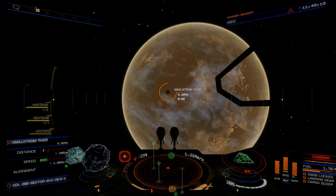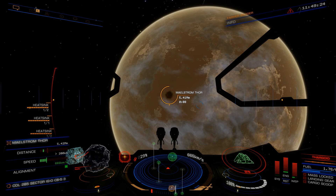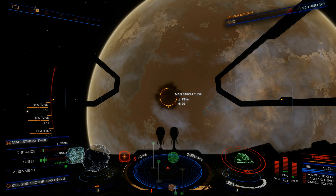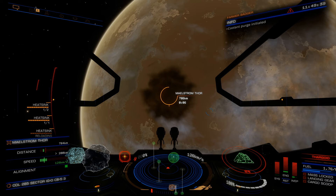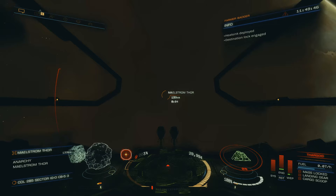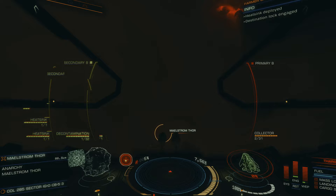On approach to the Maelstrom I've also found that dropping heat sinks generally means nothing — it's very hit and miss. If they want to pull you out, they'll pull you out. Here we are approaching Maelstrom Thor, next to what looks like an ammonia-based planet. There's the Maelstrom — like a big gas cloud, a blot on the landscape of that planet. Get closer and you realize it's a massive gaseous cloud you can't really get too far into without incurring too much damage and too much attention from the Thargoids inside.